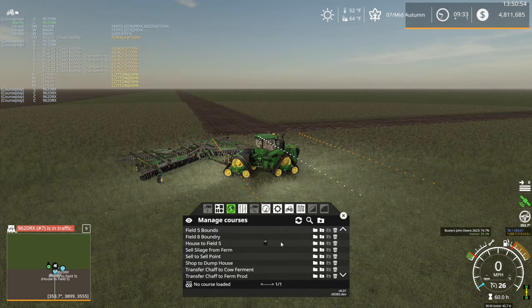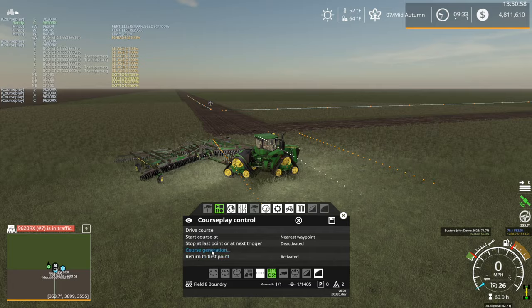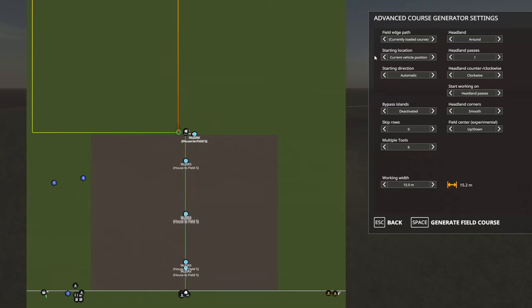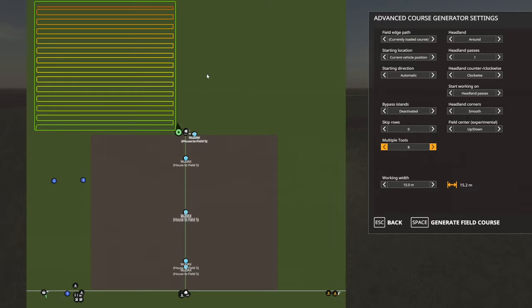What's up with that? Let's try one more time. Field eight boundary — course generation, that's weird, it shouldn't have any problems with this. Field eight — oh yeah, okay, that's why. I need to set it to currently loaded course. I probably didn't have that set right — that's why. Field eight boundary, course generation, currently loaded course, multiple tools, eight, fifteen meters. Okay, let's generate that one more time — headland around. Hopefully this will go pretty good. And while we're waiting for this to generate, it is time to wrap it up for this episode. There we go — now we have a CoursePlay course. Why does CoursePlay generate it this way? The starting point is where I'm currently at, then it goes all the way down to the opposite end of the field. But you know what, that'll work. We'll save that here in a minute.